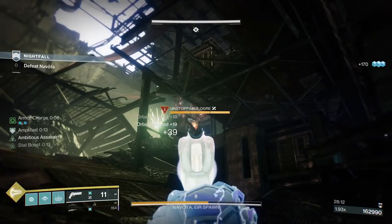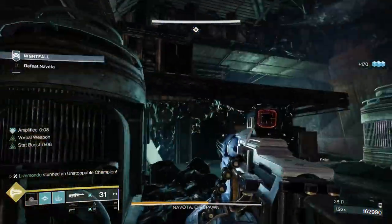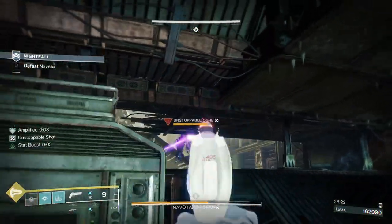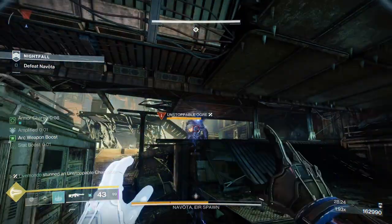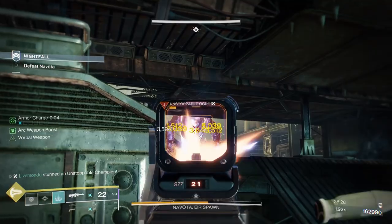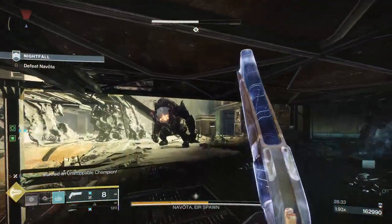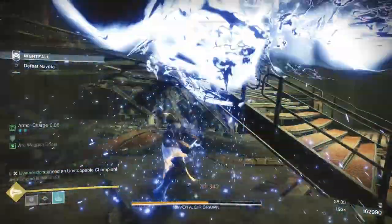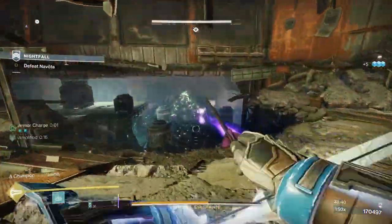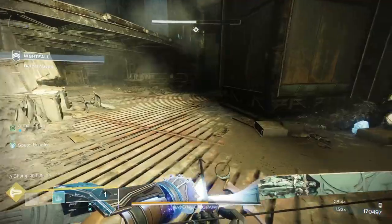All the acolytes will push you, so I'll just finish them. I'll stop the Unstoppable and charge him again. As soon as you kill this Unstoppable — and this is it, because it's been so long since we've had The Disgraced — I forgot that once you finish him, you get two more ogres down at the bottom. I'm waiting for Navota. Watch out — you get two more ogres at the bottom, one of them is Unstoppable, one is just normal.